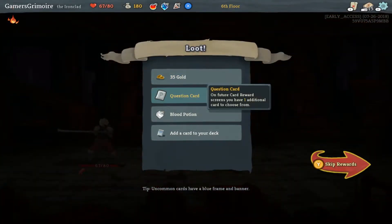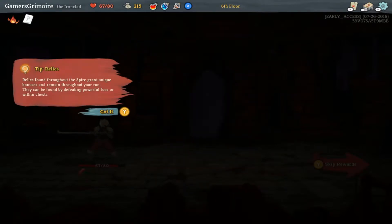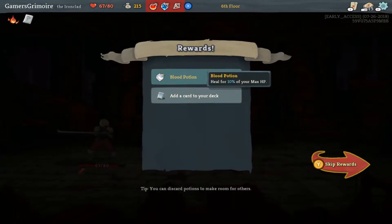A question card — on future rewards, you have one additional card to choose from. Oh, that's cool! Blood potions. So these are just the loot, we get that question card. We can already see the synergy with the cards.